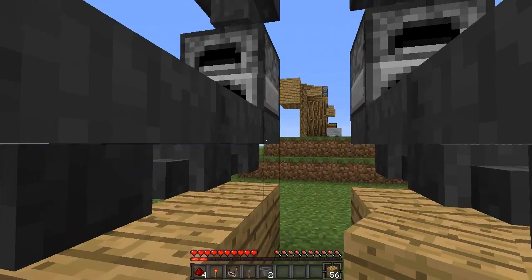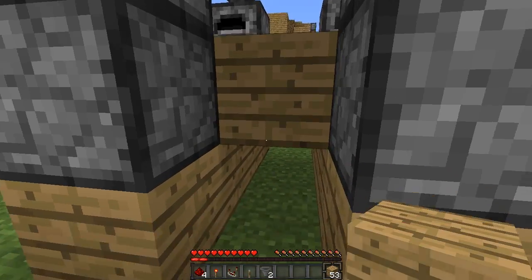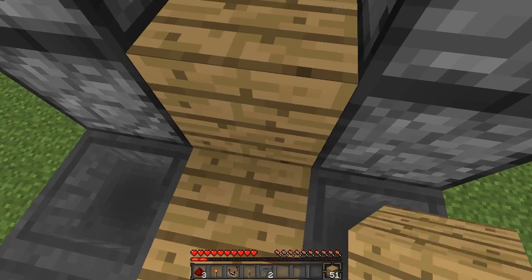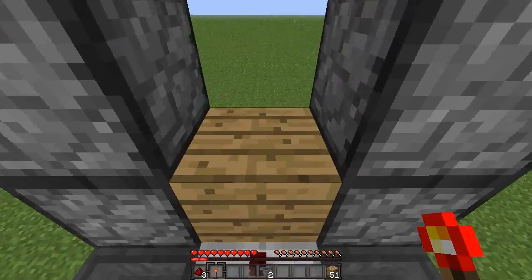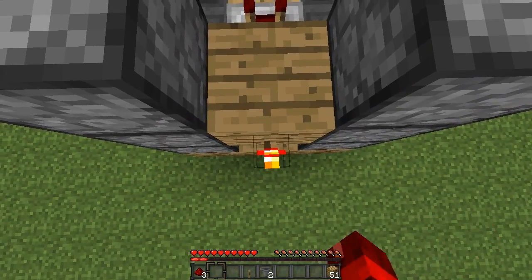Now in between the hoppers what we are going to do is place some blocks, and to do that shift and right click on them. Then in between these two bottom blocks place a block there and then we are going to put redstone on top of that block. Put a block on top of that redstone and then we are going to place our redstone comparator going into that block there.